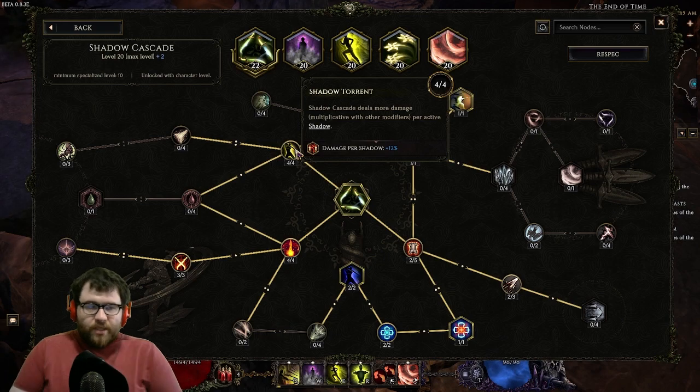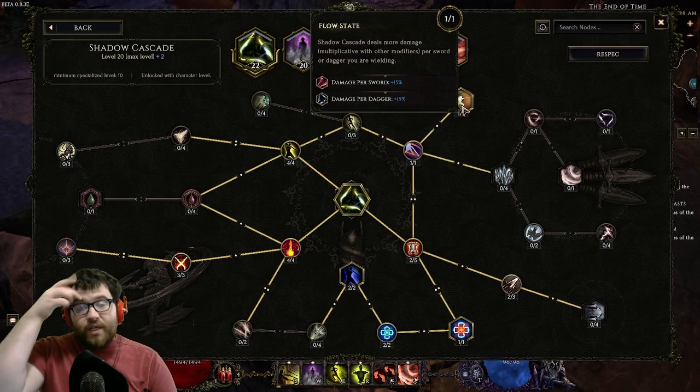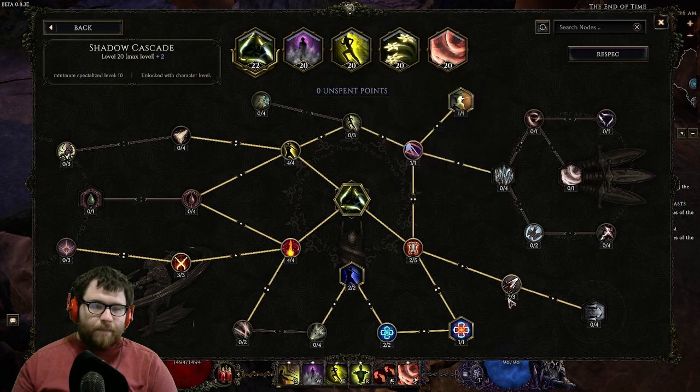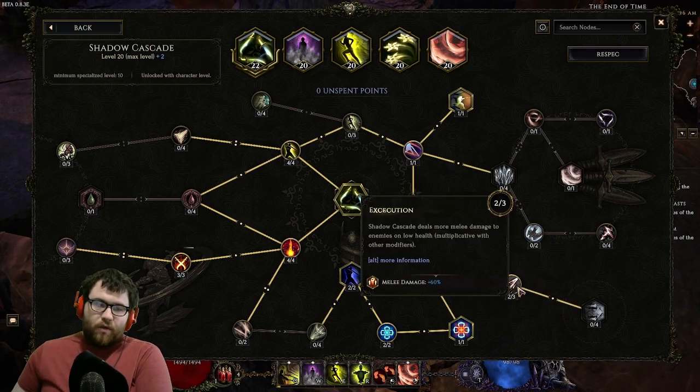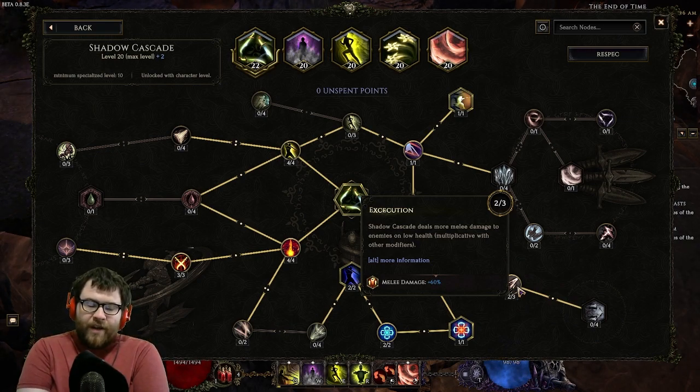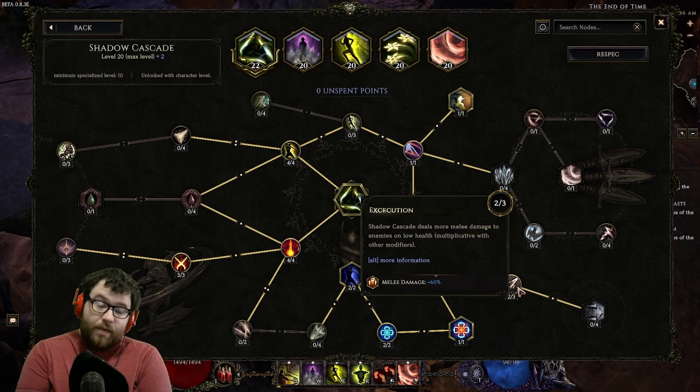Four points into Shadow Torrent: 12% more damage per shadow, equaling up to 60% more damage — one of the main reasons to stack shadows. One point into Crushing Darkness; we don't care about the attack speed scaling because we're only proccing it, not casting it. One point into Flow State: since we're running double swords, that's 30% more damage. Two points into Execution — 60% more damage against things during low life, which is 35% HP. If you have the Endurance modifier on your Monolith, this pretty much negates it: you lose 60% less damage from Endurance and gain 60% back from Execution, so it evens out. That's it for Shadow Cascade.